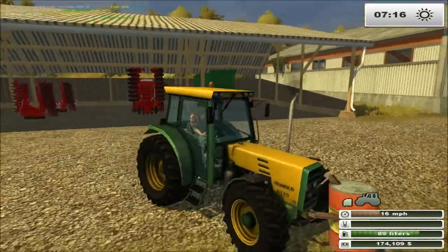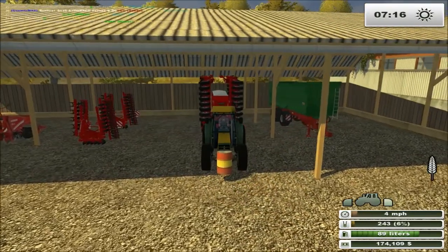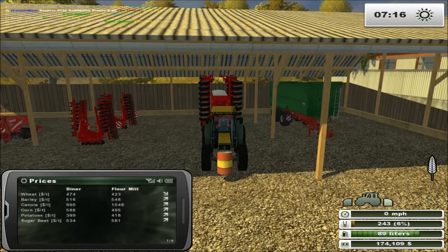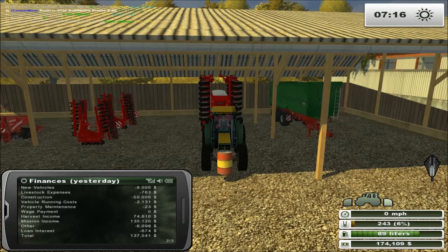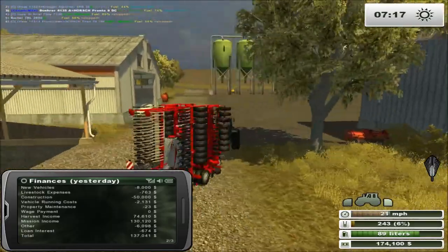We want to get that big field seeded. We don't want wheat — we've just done that. Let's have a look at the prices just to give us an idea. Barley's on the way up. Canola's on the way up. Can't do corn anyway. Let's go barley, shall we? Yeah, let's go barley. That won't hurt. I think we've done canola with potatoes last time, didn't we.